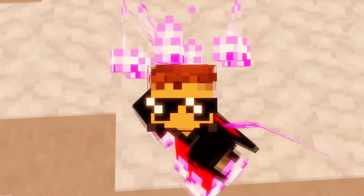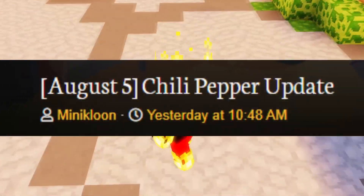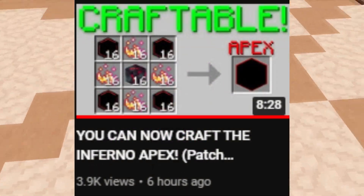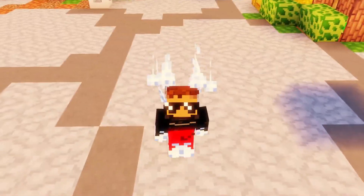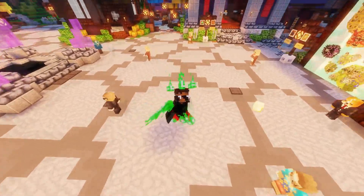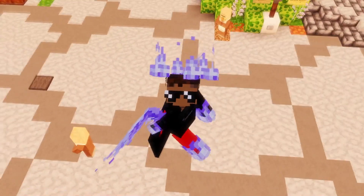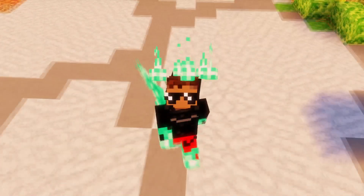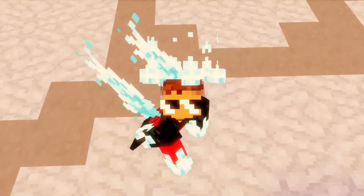There was a brand new update that came out today — I made a whole video on everything in it, so go check that out. One thing that came with this update was a brand new enchantment bought from the bit shop called Champion. At max level, Champion gives you 10% more combat XP. It's a really cool item — I'd recommend putting it on your sword. It's pretty cheap and you level it up by getting combat XP. But where does this fit into fishing? I'll explain.